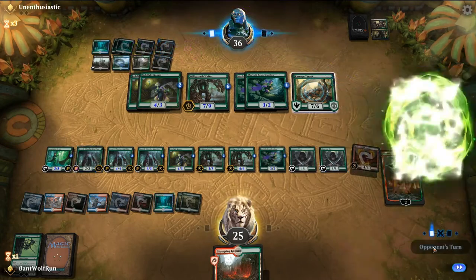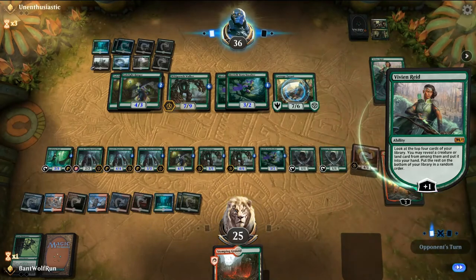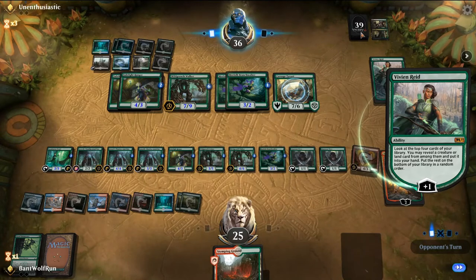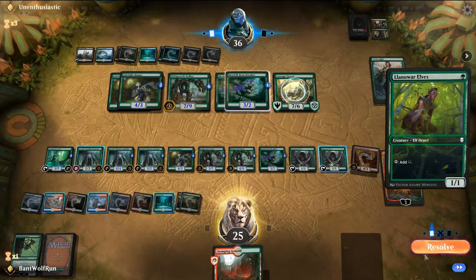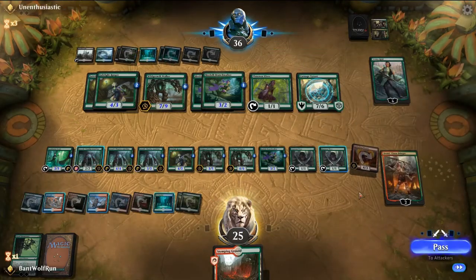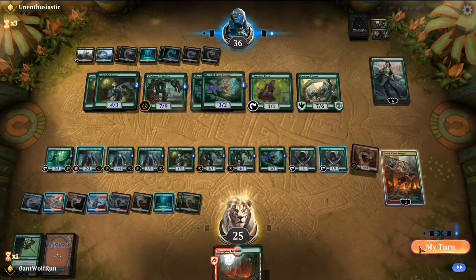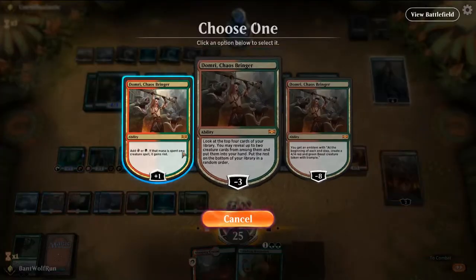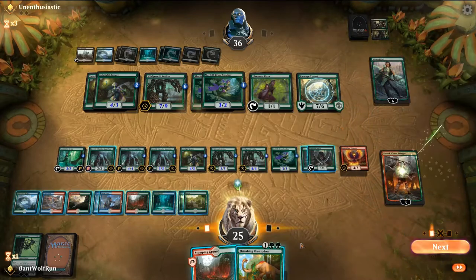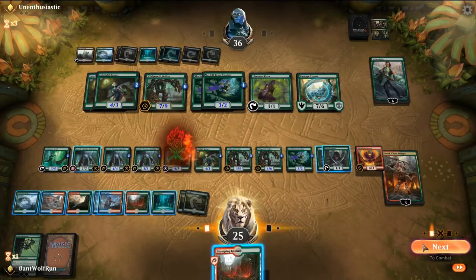They'll cast Vivian. We've actually drawn ten more cards than our opponent this game, so we need to be mindful of that. Health's fine. Phoenix off the top would be the best — we can give it haste. Brontodon, and then buff up our guys.